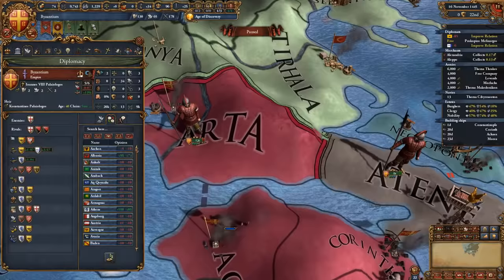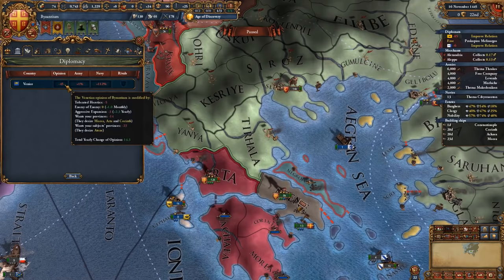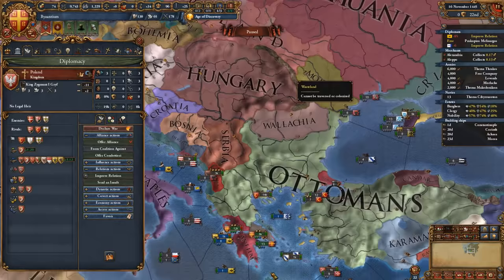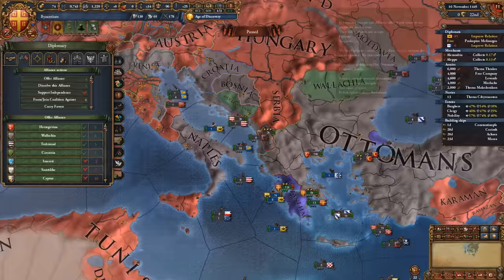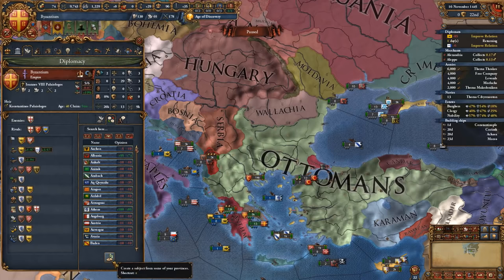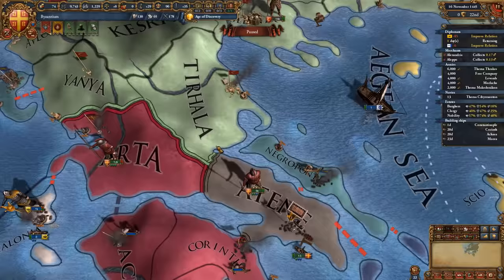After you've vassalized Epirus — and it is important that you vassalized Epirus — you're going to be able to rival the Ottomans, as you do have considerable strength compared to before. You can even do this with the Venetians if you want to. By rivaling the Ottomans, whoever is their enemy is going to be a friend of yours. If you scornfully insult the Ottomans — which I recommend — aside from getting 10 power projection, you also get better relations with their rivals, meaning you'll be very close to getting alliances with Trebizond, Karaman, Poland, Lithuania, and so on.